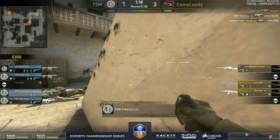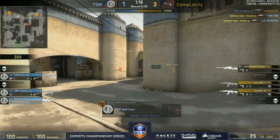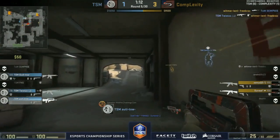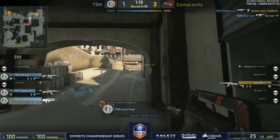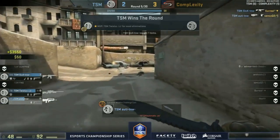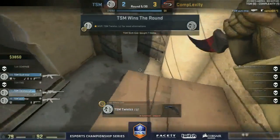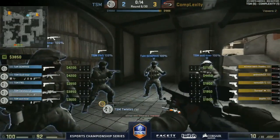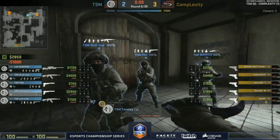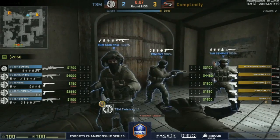FNS comes in to try it as well but Whitmer gets him with the AWP — second one on Semphis too. Sick gets the frag up on catwalk and they close it out — three-two now, TSM starting to pull back in their favor. Just one round of difference. Could be similar to what we saw on Mirage — that was the three-zero for Complexity to kick things off, and then TSM winning.